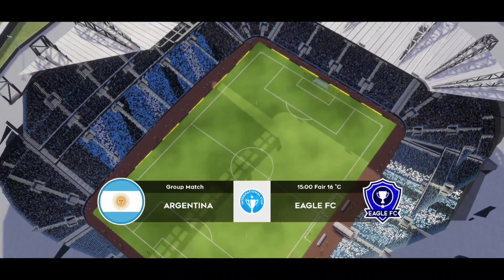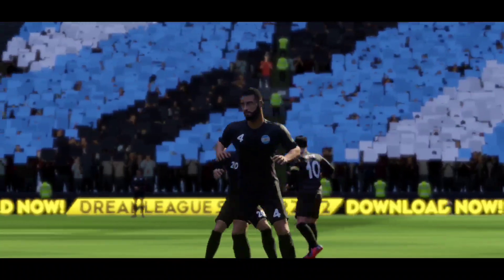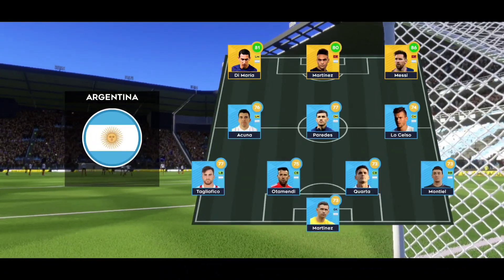This International Cup, it's this team against the nations of the world. We've just got the team sheets in. Let's see how they'll line up. We're playing three at the front. It's a 4-3-3 formation.